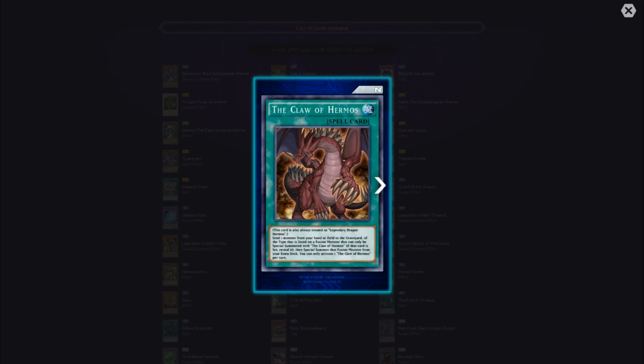The Claw of Hermos — this card is also treated as Legendary Dragon Hermos. Send one monster from your hand or field to the graveyard of the type listed on a fusion monster that can be special summoned with the Claw of Hermos. If that card was set, reveal it, then special summon that fusion monster from your extra deck. You can only activate one Claw of Hermos per turn.